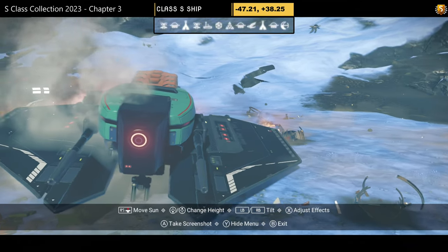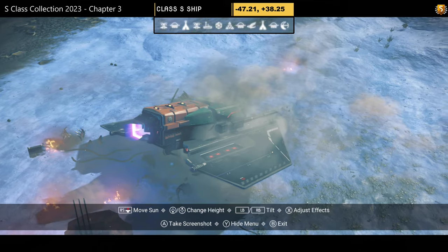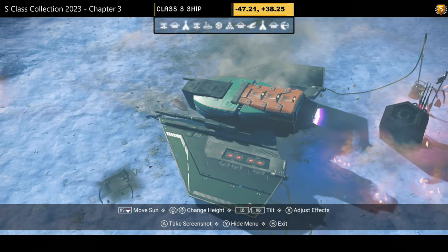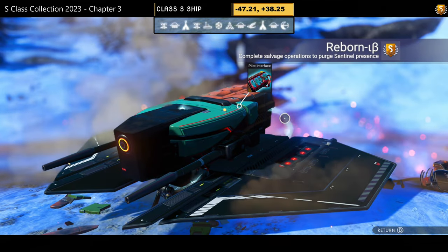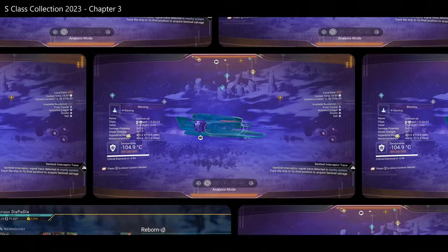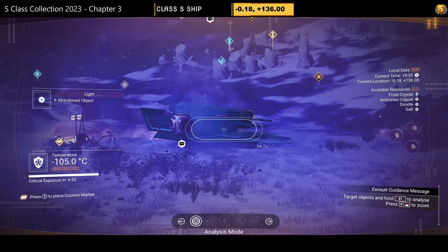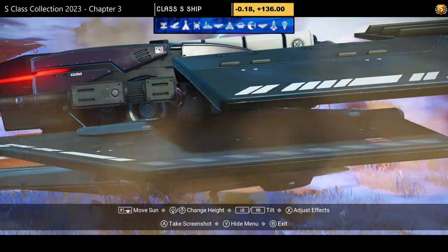S-class number sixteen — a very bizarre color scheme: orange, green, and black with multiple layers of wings and little mini wings. Not for me. Supercharged slots: three grouped on the left, one on the right — nicely placed at least.